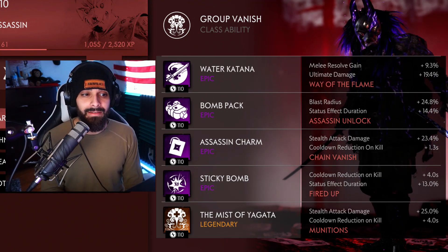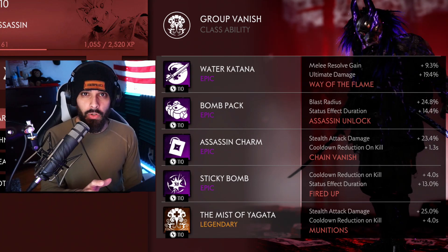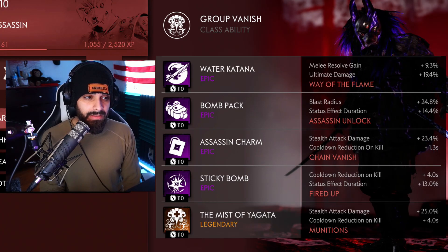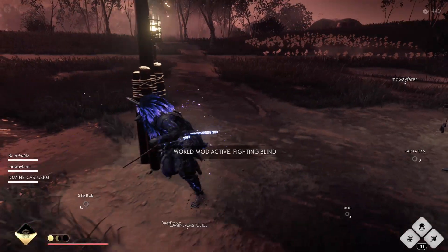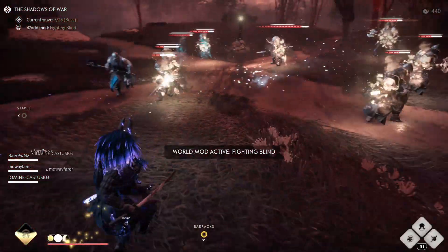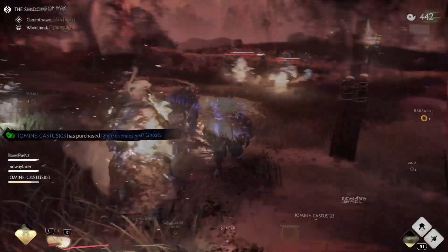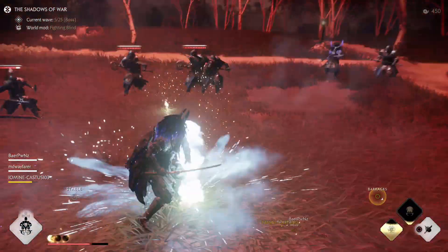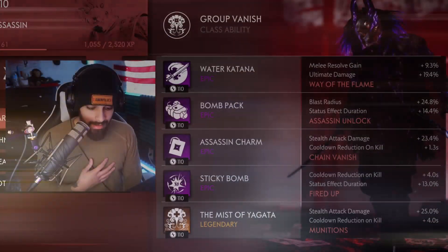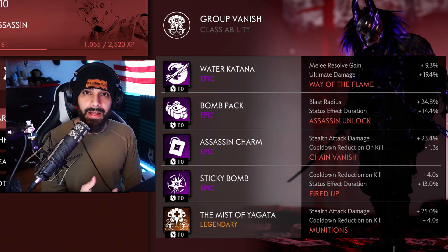Using your bomb takes a lot of patience as an assassin. There are a bunch of different ways to use it — you don't want to throw them all at once. Control your cooldowns and make sure you always have a way to engage. You don't want to start a fight with just your katana when everything else is on cooldown. Use your bombs the right way.